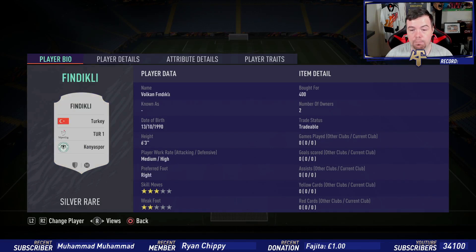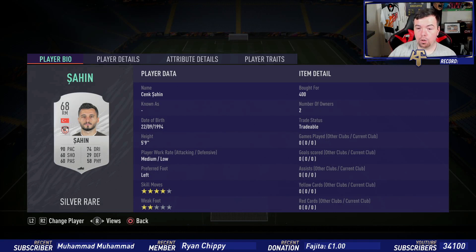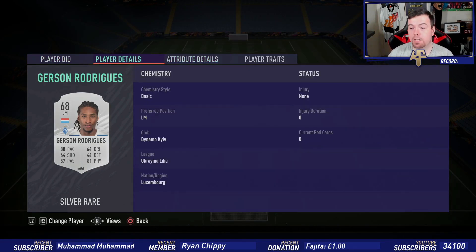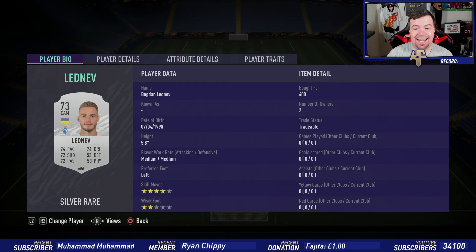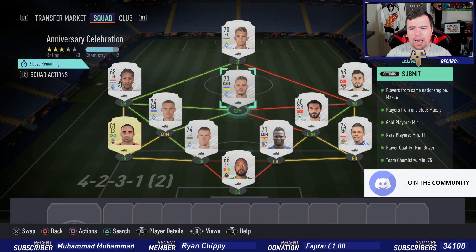Berdra from Dynamo — 400 coins, center back. Ismaili was 900 coins, he's a rare gold. Fidakili from the Turkish league, 400 coin bid. Belasky — another Ukrainian player — 500 coin bid, had to pay 500 instead of 400. Sahin, strong links to the other Turkish player, 400 coin bid. Gerson Rodriguez with that whopping 37 agility, 400 coin bid. Lednev, 400 coin bid. Cypriaga — 500 coin bid from Dynamo Kyiv, so Dynamo Kyiv players are a little bit more expensive because they all hyperlink to each other.